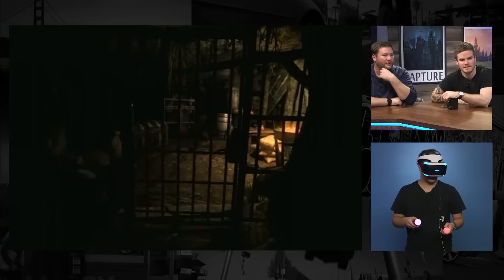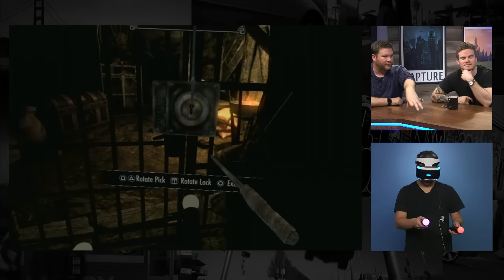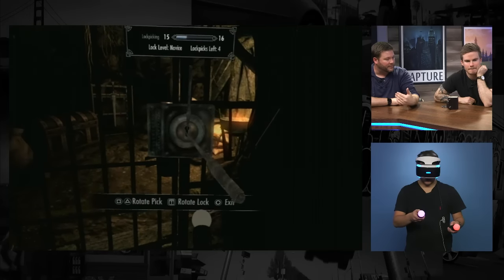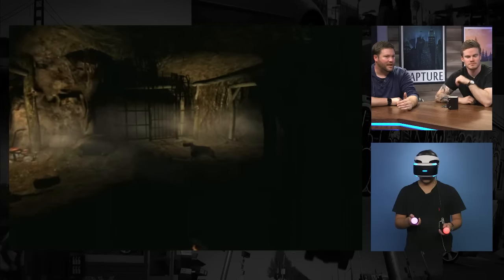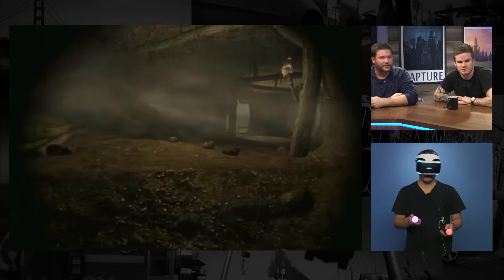If you notice, when he looks down, the quest compass is now below, and any relevant information like health, stamina, or magicka will be displaying below. If you're in any critical state, they will raise up a little higher on the screen so you're able to see it.